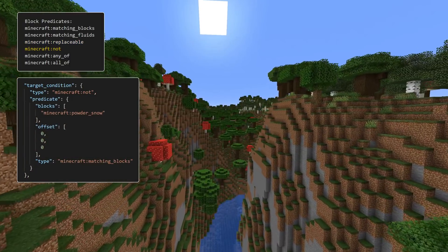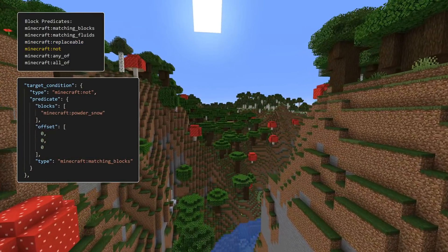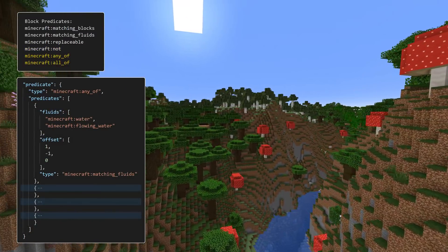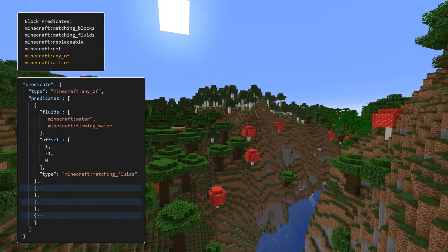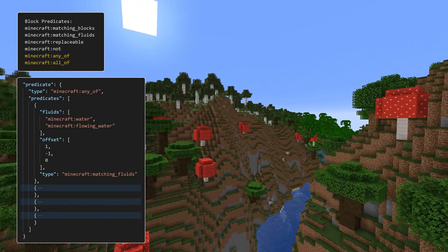Then there are the three derived predicates. First, NOT simply inverts the given predicate. There are also two predicates that combine the results of other predicates: any_of, which matches if any of the listed predicates match, and all_of, which matches only if all the listed predicates match.